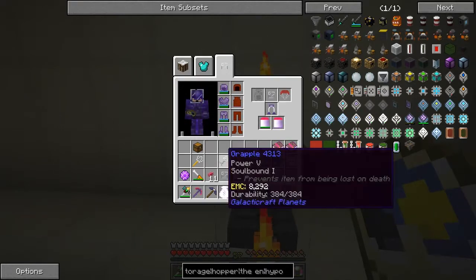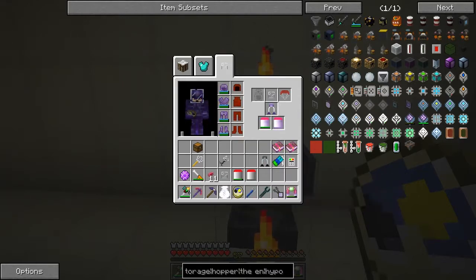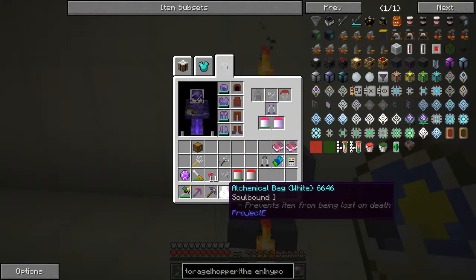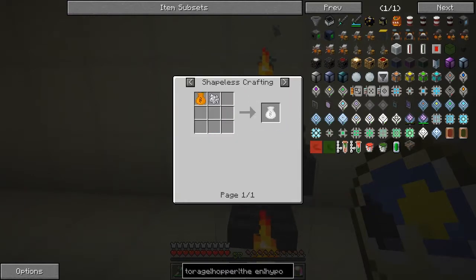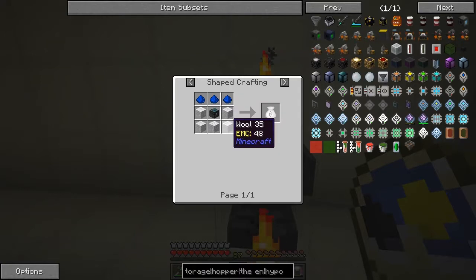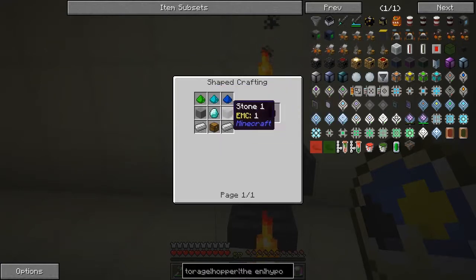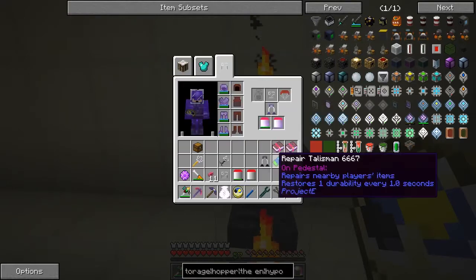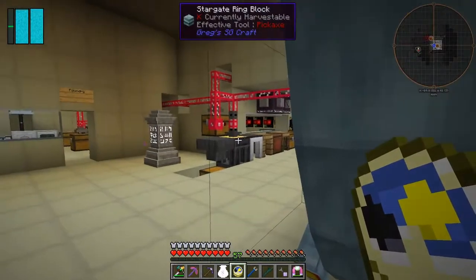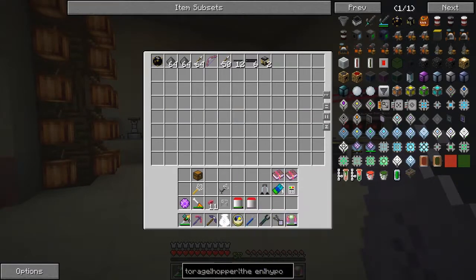I also discovered this: the alchemy bag. The recipe — you can color it with shapeless crafting — or you can make it with high covalescence dust, one alchemy chest, and some wool. An alchemy chest uses one diamond and two pieces of stone, which is a pretty cheap recipe actually. But have you seen the capacity of this thing? It's massive — it really has got a lot of capacity.